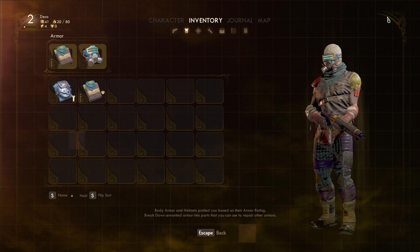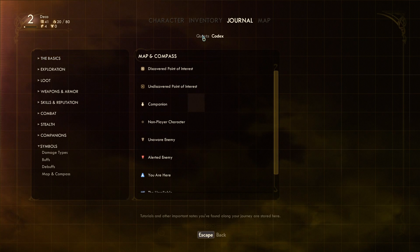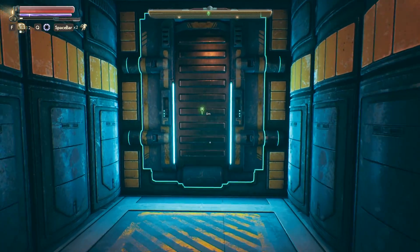We are going to go find a power regulator. Let me check the journal - quests, main quest - yep, talk to whoever runs the town. Not a problem. Let's go do it.